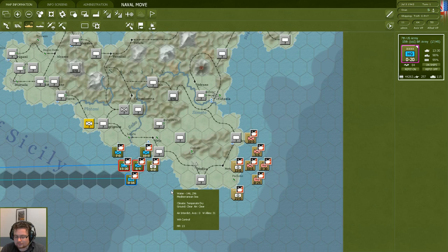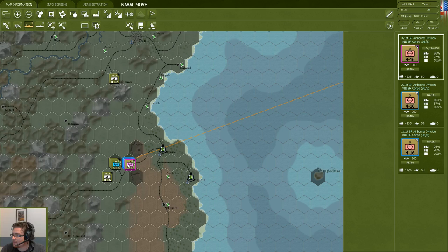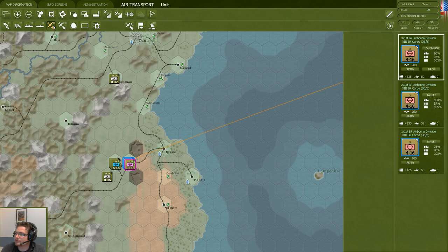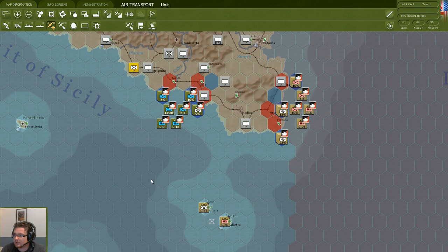There's one more important thing to do, and that is set our Paradrop operations. The game features paratrooper invasions and other air transports. They work somewhat similar to the amphibious invasions, though of course they come from the air rather than the sea. I've got my paratrooper groups here — some British brigades and the US Airborne Division as well. The first one is already targeted to a hex, the rest are not. To drop them, we get into drop mode — air transport mode — and the drop button appears. It will drop at the pre-selected hex. We choose which units we want for the mission and press the launch button.